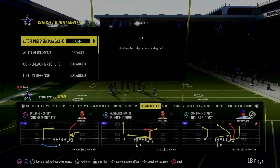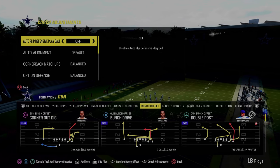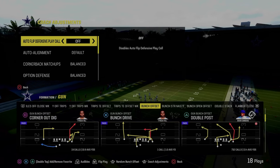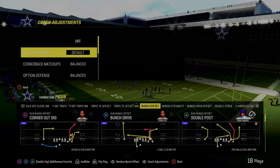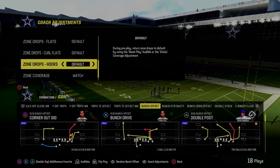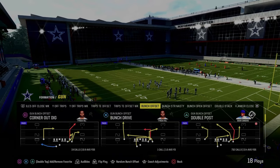This is a complete guide on how to stop gun bunch in Madden 24, covering a ton of different ways and coverages to be effective. In your coaching adjustments, I'm in the Chiefs playbook. Set auto flip defense play call to off. Everything else stays on default. When you get to zone coverage, make sure it's on match, and you're going to come out in the play spinner.